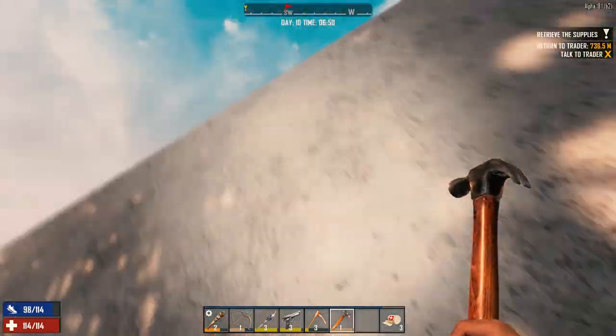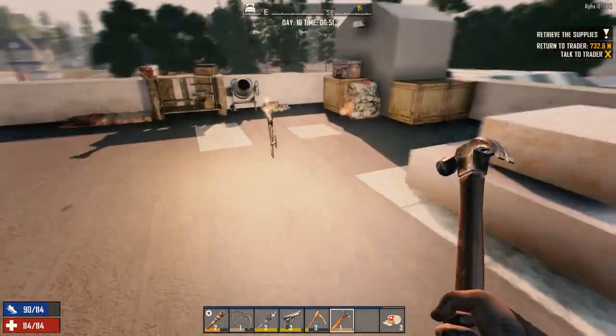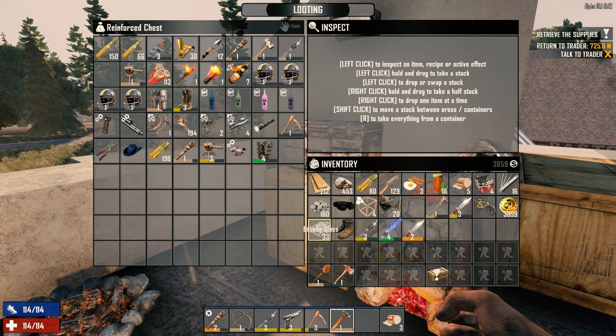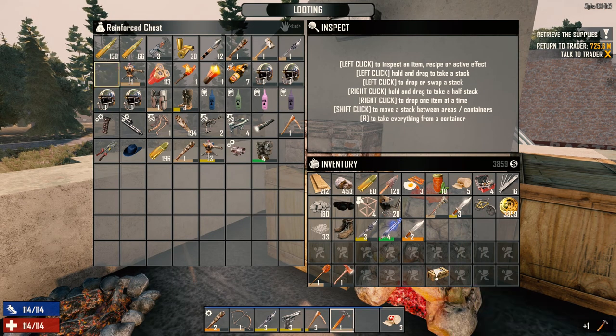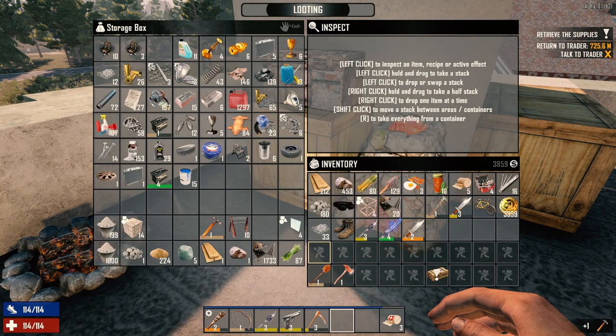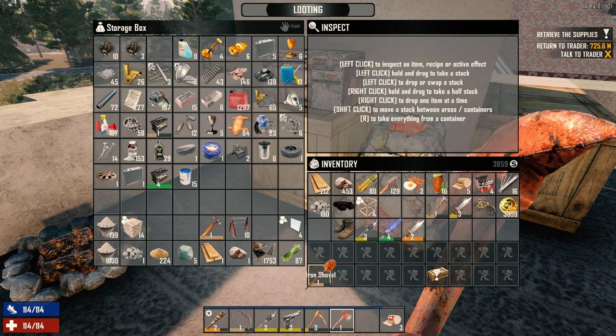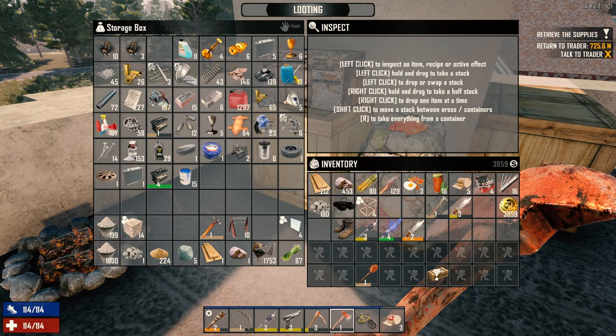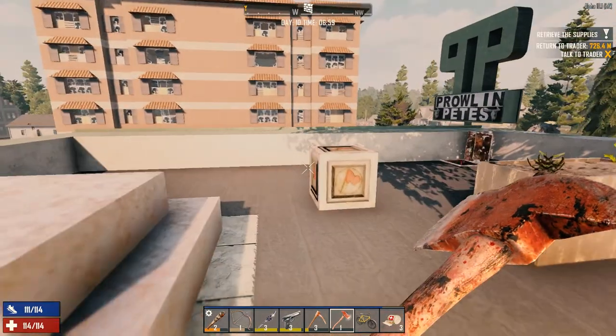Especially for day 14, which is what we're going to shoot for. Let's drop this stuff back in here and head off to the trader — we've got a few things to trade. The hammer goes down here. We're going to sell these things today. Let's get the bike down — alright, let's go.